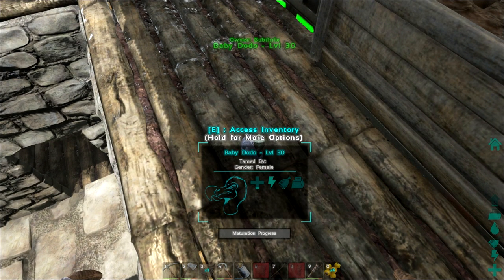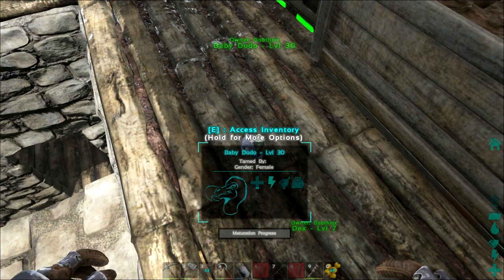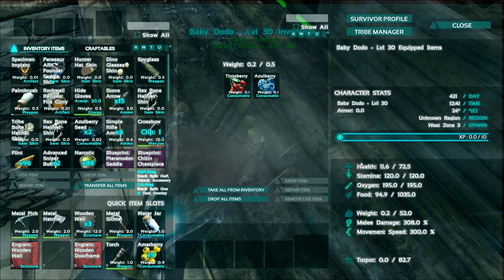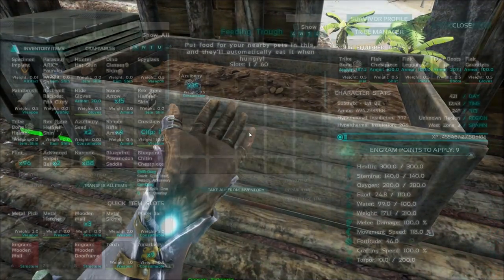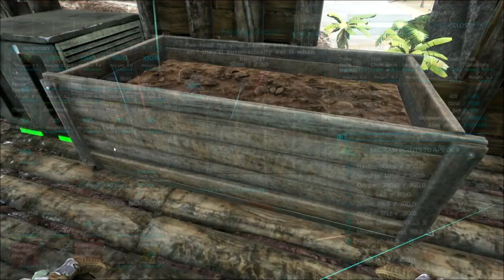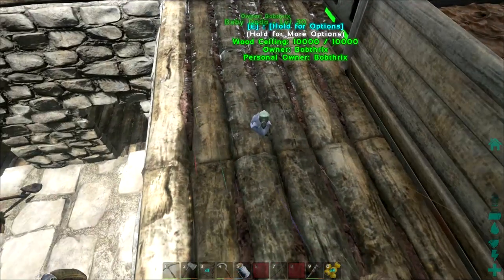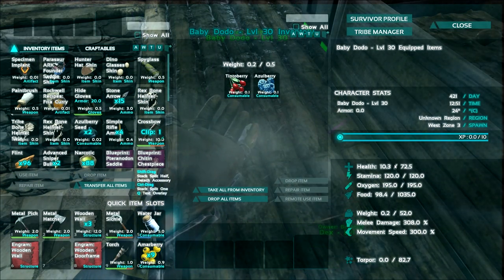By the looks of it we have a maturation progress bar, so it will slowly mature and then eventually become a regular dodo. It's currently feeding, which is fantastic, but for some reason it keeps capping itself out at 12 health and then going back down. I'm not quite sure what's going on here, and I am very glad that we have food in here, but it seems to be eating food at a ridiculous rate, so I'm going to quickly get out of the game and turn down the feeding speed.